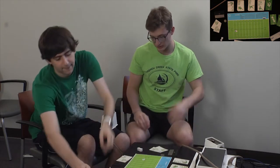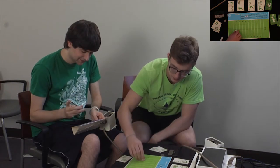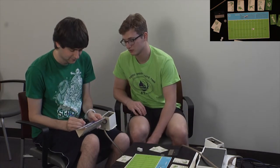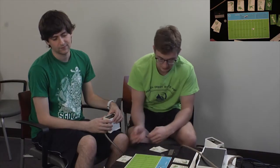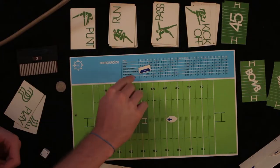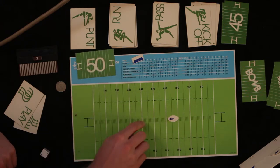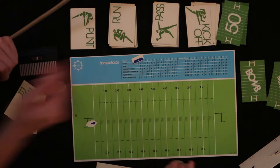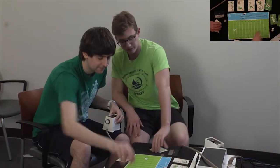Score is seven all. I'm gonna kick off. A 50 yard kick going into the wind. Roll for wind — one, two, three — that's a 58 yard kick, maybe a touchback. 10, 20, 30, 40, 50 — you're on the two. Running back roll — four, two, three, four — that's six yards, so on the eight yard line.